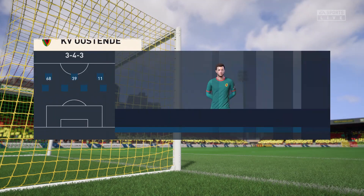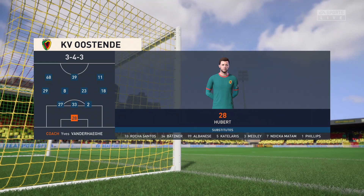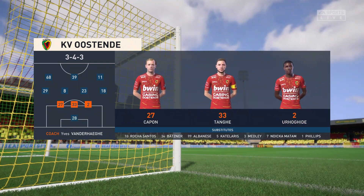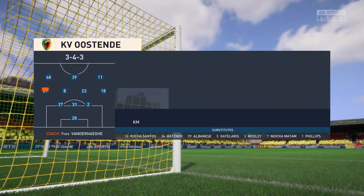And the line-up for the home side. Well, it looks like they're going to play in a 3-4-3 formation but without wing-backs. So although they might have an overload in midfield, they will be vulnerable to any switches of play by the opposition.